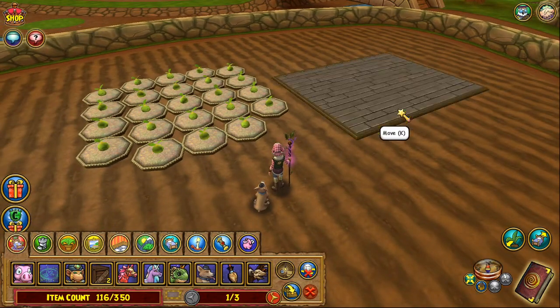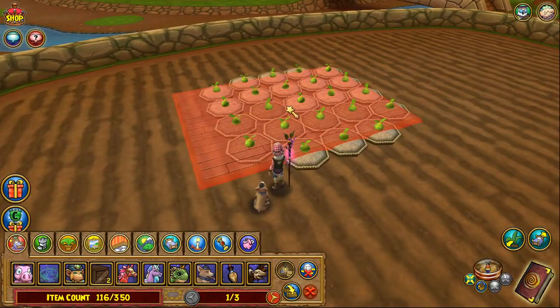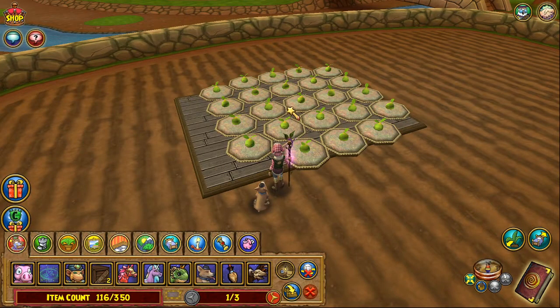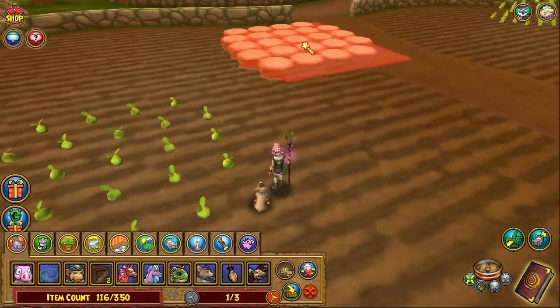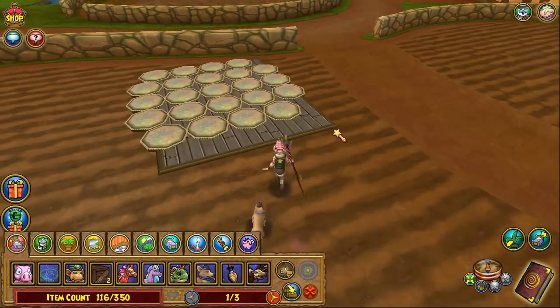We're going to need to pull these pots out. I'm going to set down the flat wood platform, click it, scroll the wheel, pick it up, and get my character about right here. I'm going to find about the center. Scroll the wheel and pick up the pots and the flat wood platform. You're going to want to set this down — don't right-click it, because if you do the pots will move out front of the seeds.